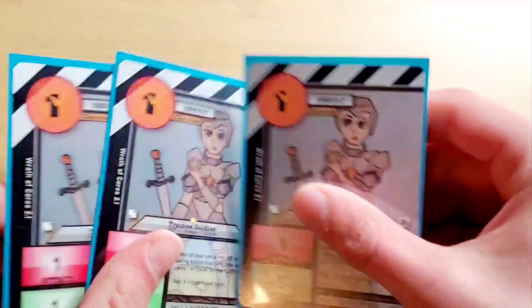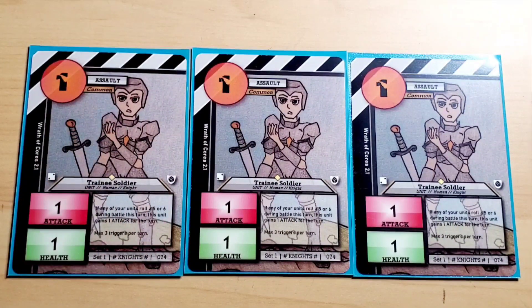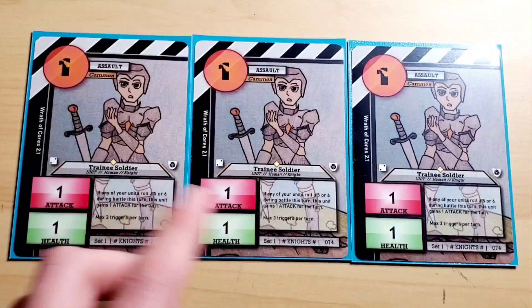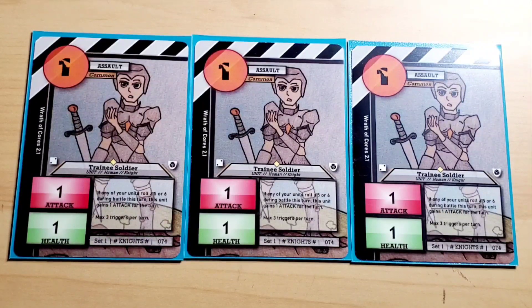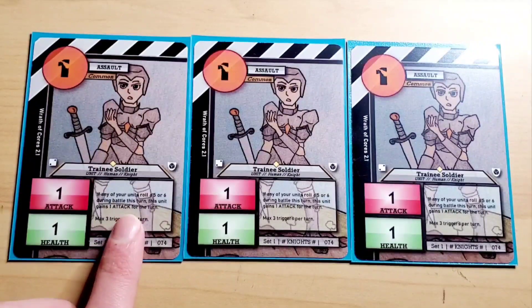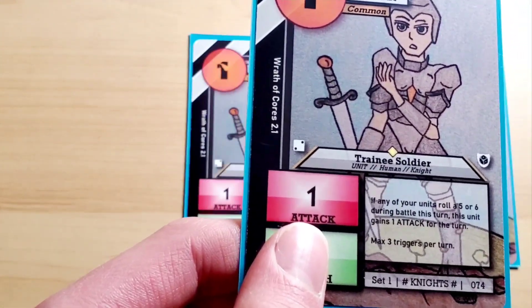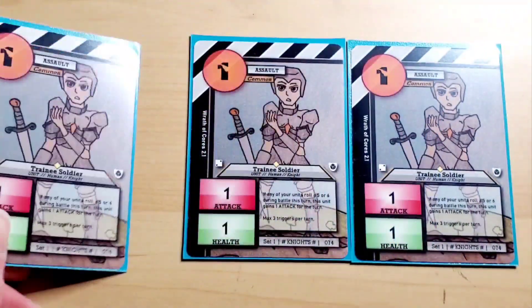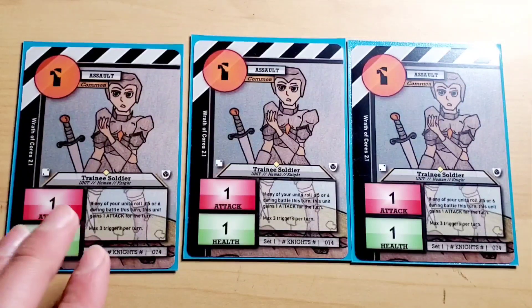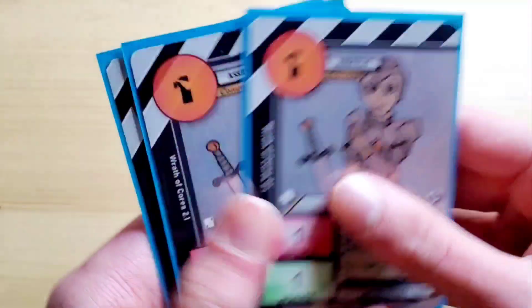You get a full playset of Trainee Soldier. Trainee Soldier might seem really weak, but it's actually really good. When I was playing against my cousin, I played all three because I had a full playset. He doesn't really like defensive units, so I got rid of his one defensive unit with another card. Then I played these three guys and attacked directly with all three of them, gaining three points — did it again the next turn. Their ability says: if any other units roll a five or six during battle this turn, this unit gains one attack for the turn, max of three. Not the best ability, but it's a one-cost and they can counterattack, so pretty good cheap cards.